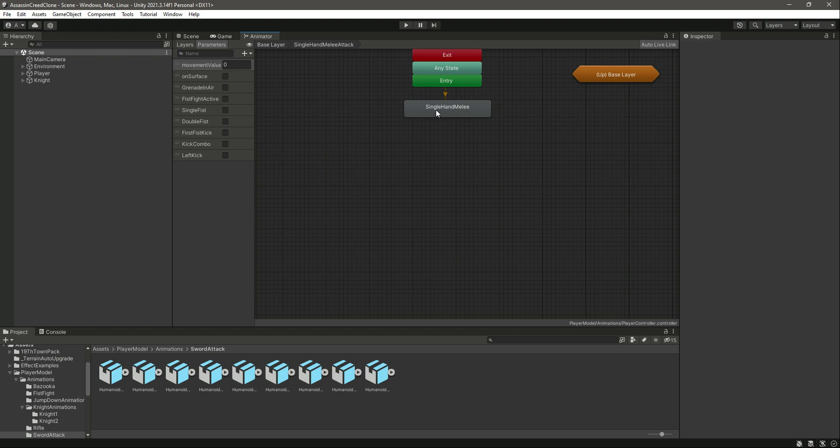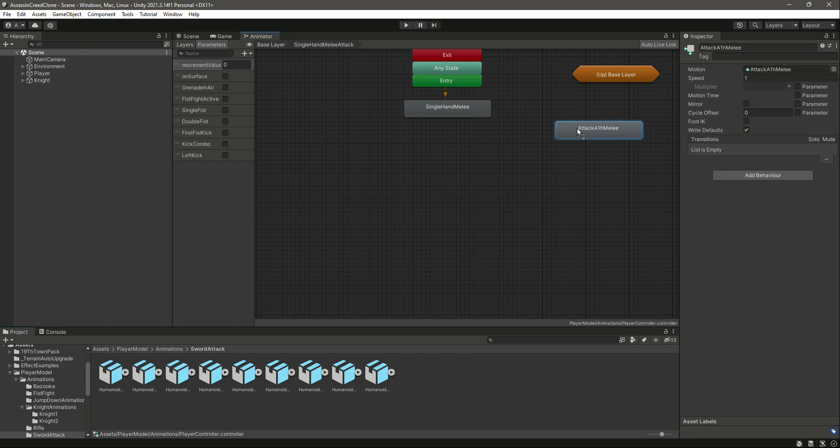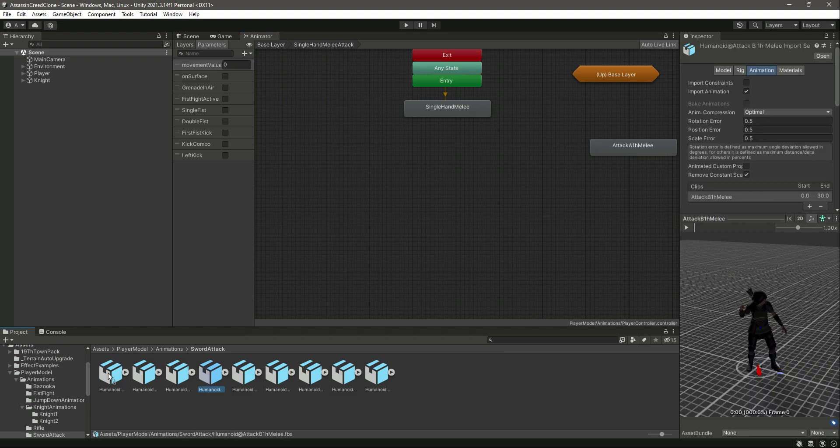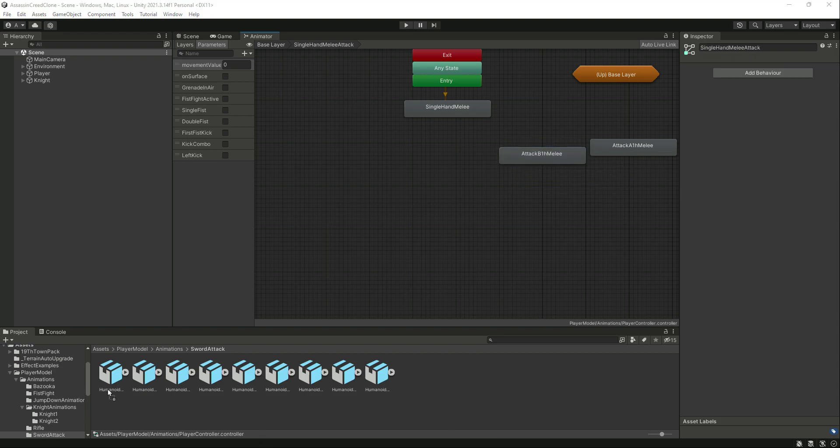Now we have the locomotion set up. Let's add the animations. First of all we will be adding 'Attack A1 Edge Melee', which is this attack — drag and drop it right here. Then after this we need the animation by the name of 'Attack B1H Melee' — let's drag and drop it right here.